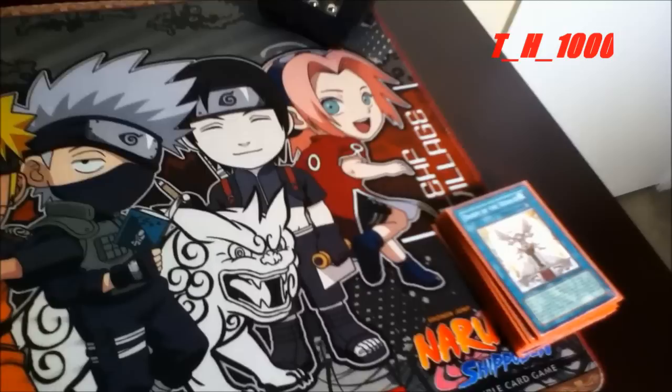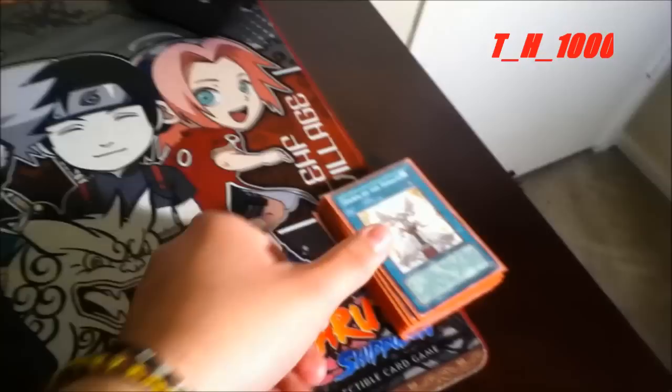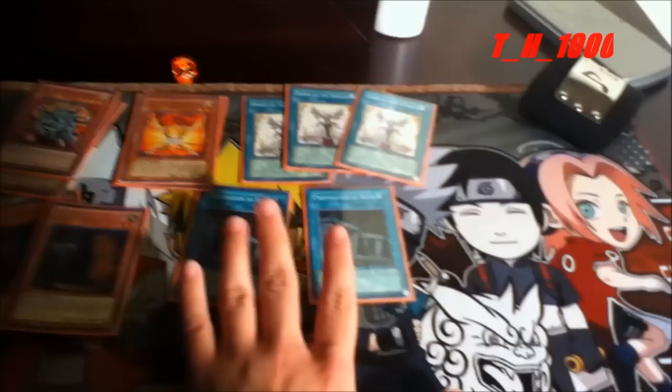Now let's get into our staple spells and traps. Three Dawn of the Heralds to summon your Herald — I don't use Advanced Ritual Art; I think this is the best and simplest way. Two Preparation of Rites, which come in very handy for fodder for your summoning. If this is the last thing you need to summon your Herald of Perfection, it gets you that fodder.